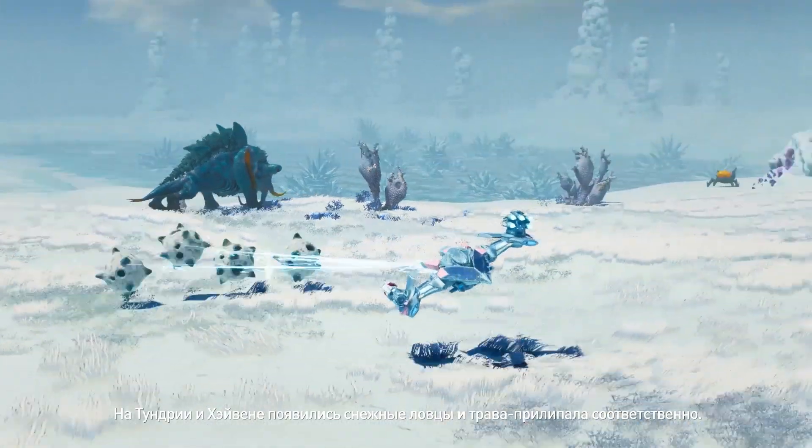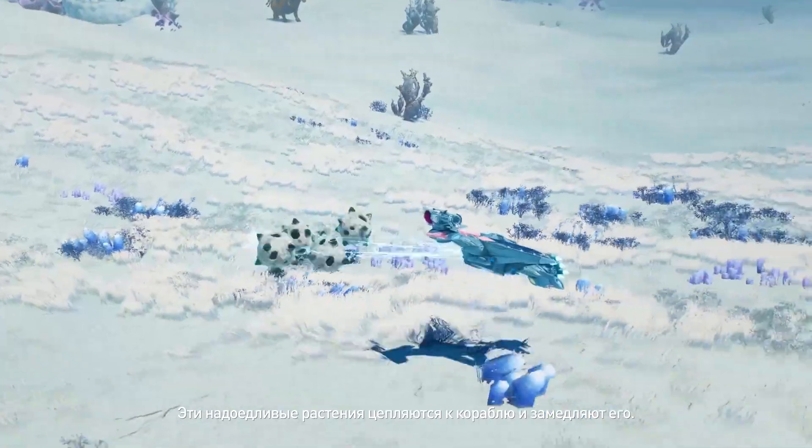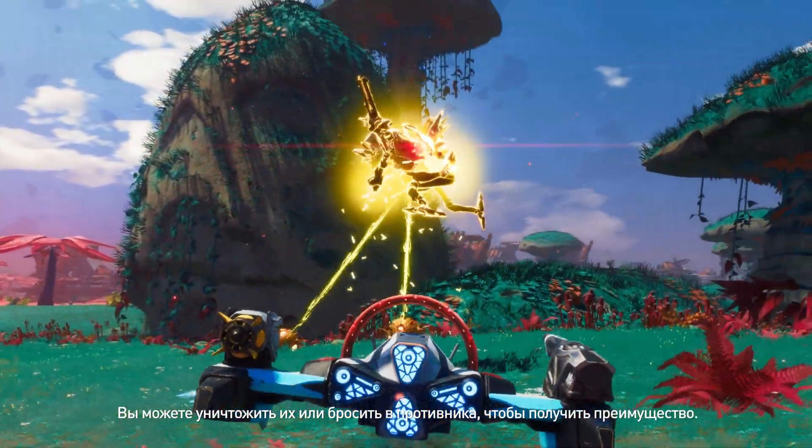Snowcatches and Prickleburrs appear on Tundria and Haven respectively. These pesky flora attach themselves to starships and slow them down. Destroy them or pick them up and throw them at your enemy to use them to your advantage.